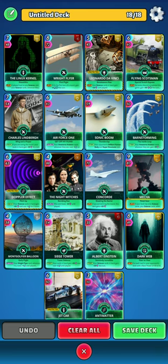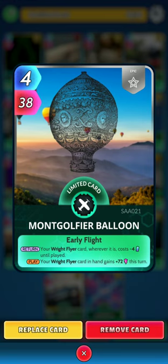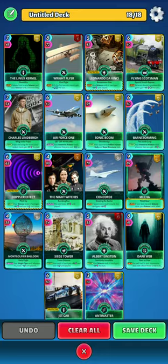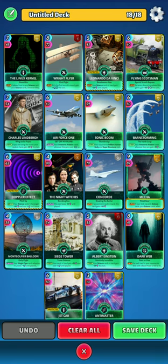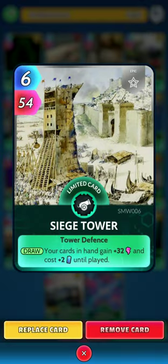Next up we have the Montgolfier Balloon, a combo card you want to play with the Right Flyer. On the return, your Right Flyer card wherever it is costs minus four until played. On the play, your Right Flyer in hand gains 72 this turn. Ideally hold either one until you have both in hand. Next up is a limited epic Siege Tower: your cards in hand gain 32 power and cost plus two energy until played — a big boost.